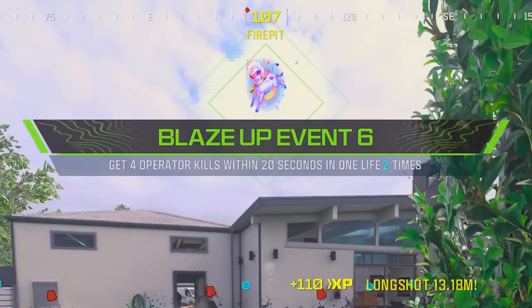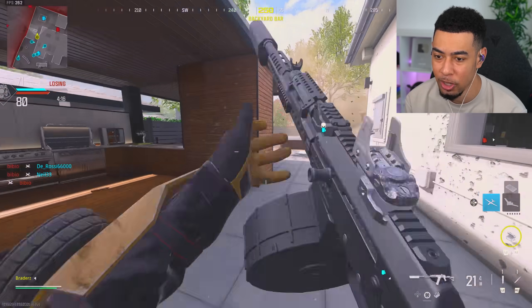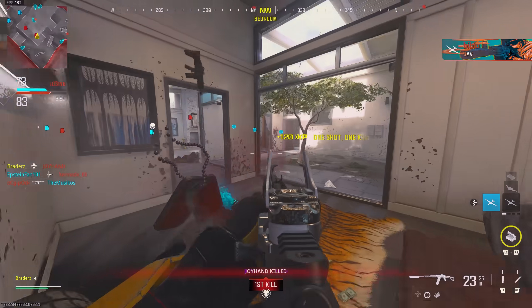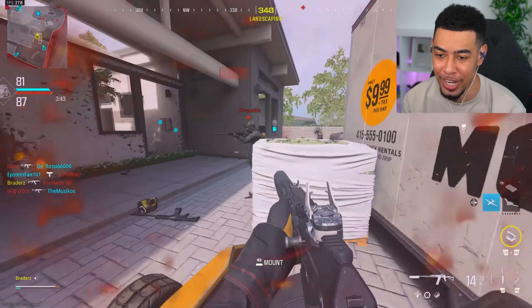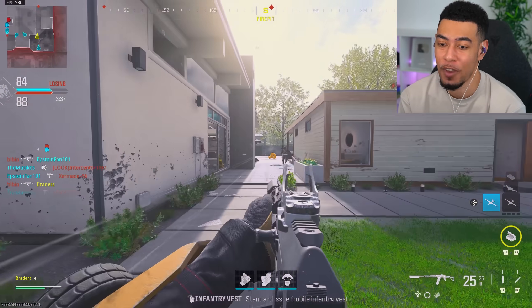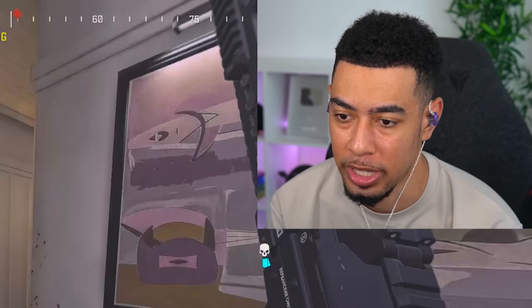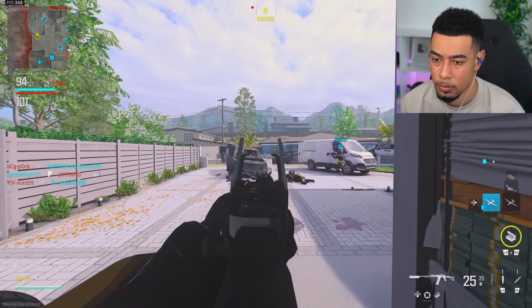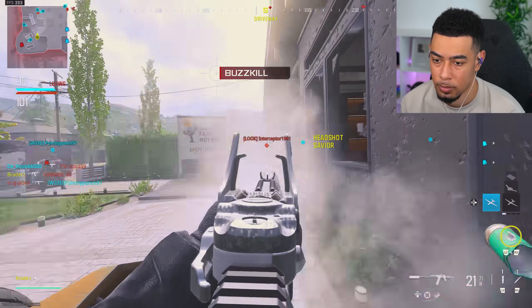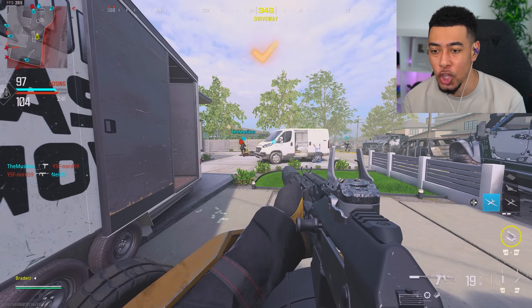When you have slug rounds on, it's so easy to get the long shots. Now we need to get double kills and quickscope kills — whatever that means. Are these counting as quickscope kills? I've never tried to quickscope with a shotgun. It doesn't even make any sense in my head. I guess they were quickscope kills. We just need one more double kill. Someone make it easy for me. Is that a double kill? There we go — week 2 challenge completed, all of the double kills done.